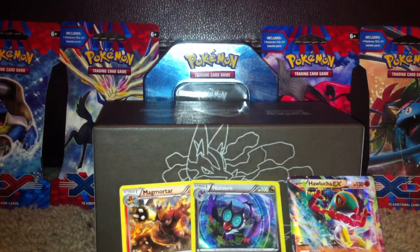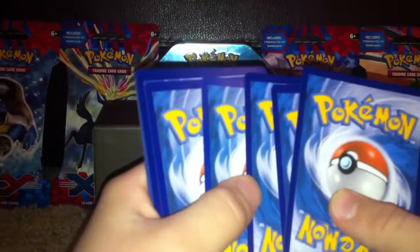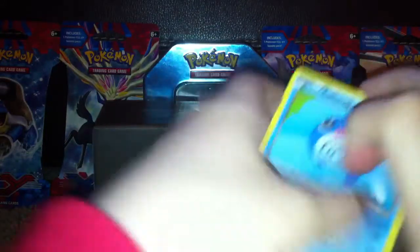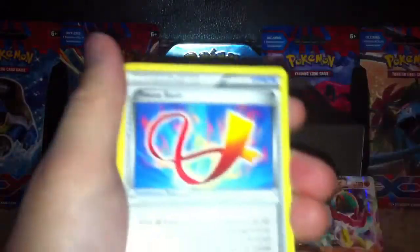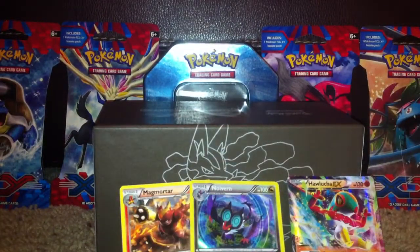So we're down to the final two. Let's go, Hawlucha. There have been a lot of Hawlucha packs in this box if you haven't noticed. Poliwag, Slakoth, Noibat, Drowzee, Patrat, Scrafty, Hitmonchan, Focus Sash, Reverse Gulpin, and another Glaceon. I think these Glaceons love me.